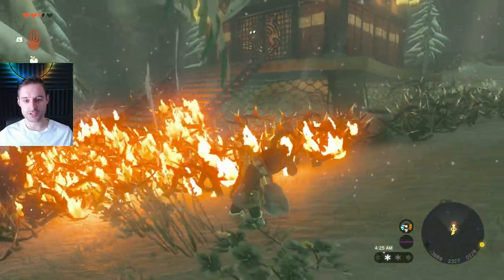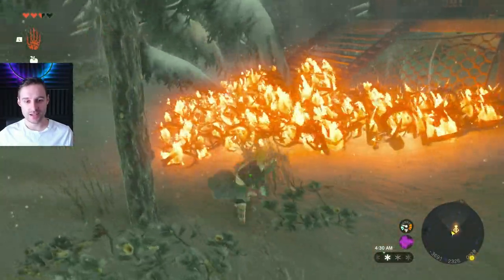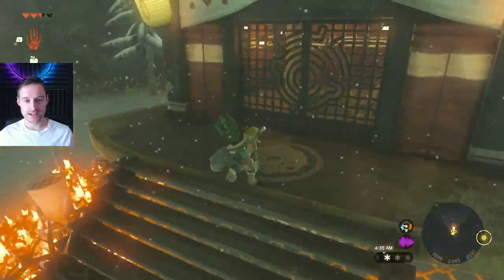Just ignite the thorns, wait for them to disappear, and then the door is accessible once again. It takes a sec and we're in — that's the next tower.